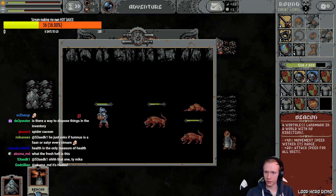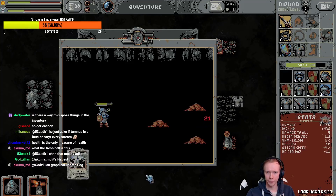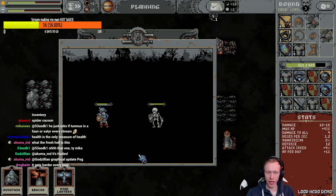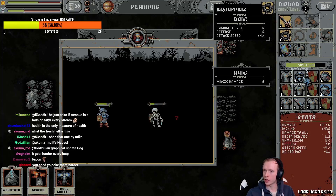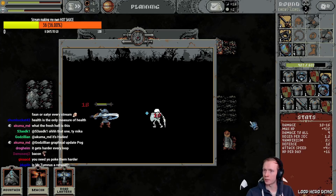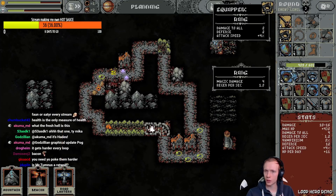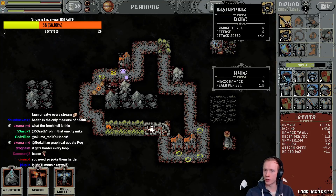Another beacon. I need it in the grove place. Road lantern — slow down. What did I get? What's that? New ring — I don't have magic damage, stupid game. Stop giving me — maybe I put it on for the regen though.